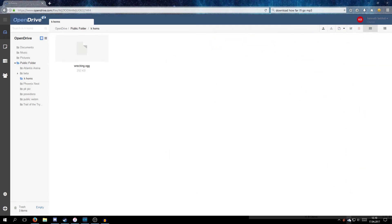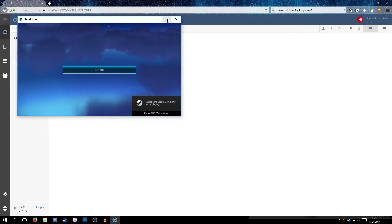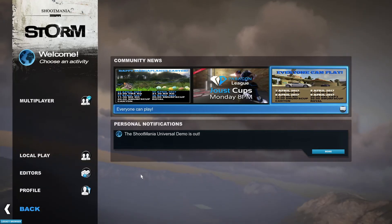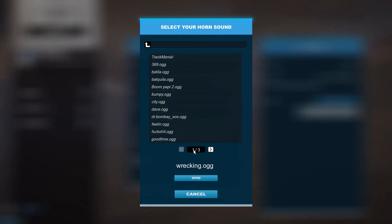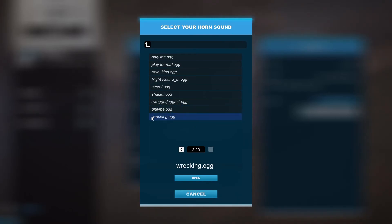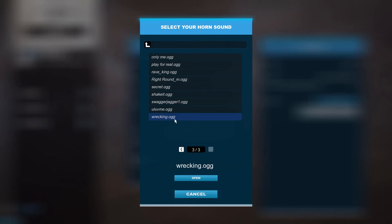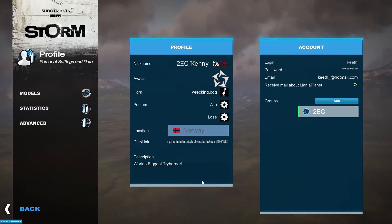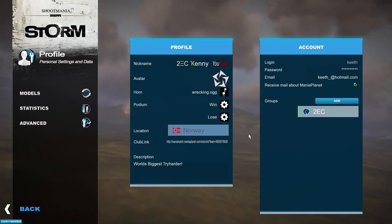We can just hop back into the game and check if it works. Let's launch Shootmania quickly and I'll show you. You might have some internal bleeding once I test this horn because it's fairly loud. You just go down to Profile, go to General, Horns, scroll to the end — because I called it something starting with W — and hit Open. It works, it works perfectly fine.